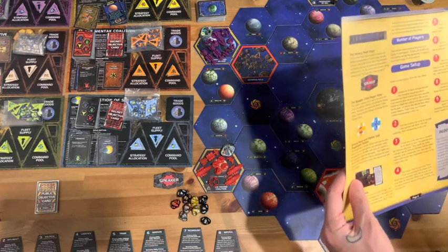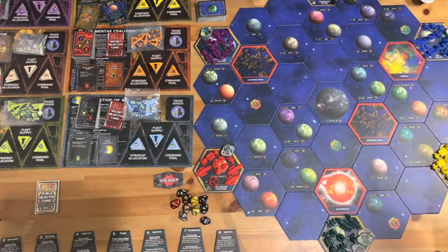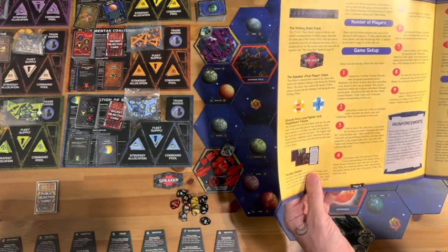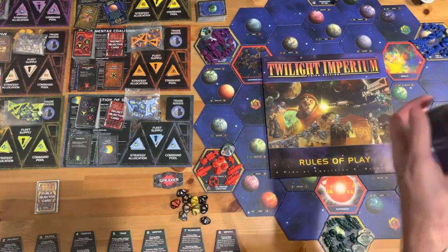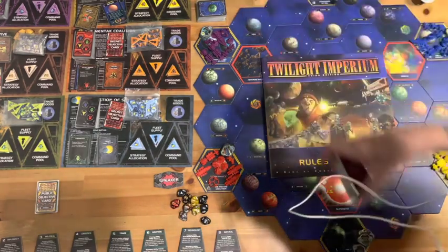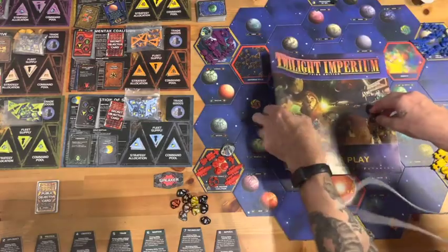Let's go through the game setup to make sure we've got everything. Separate the ten home planet systems - done. Build the deck - yes. Each player selects one of the six races - I'm playing all six races, simulating a six-player game. Find an area on the table convenient for the common area. Shuffle the action card deck and political cards deck. I've got two action card decks for height reasons, so we'll work off both of them.